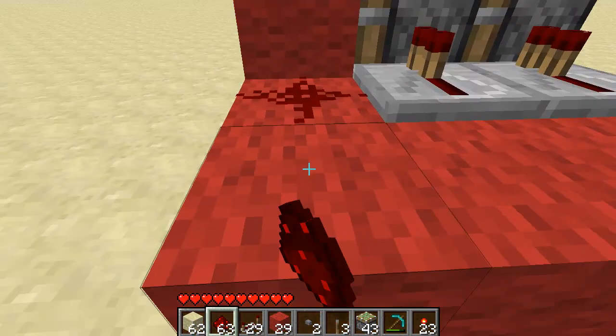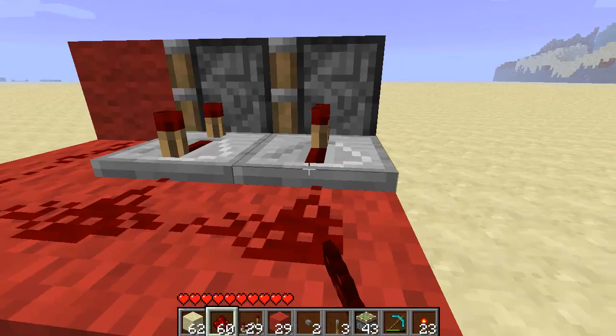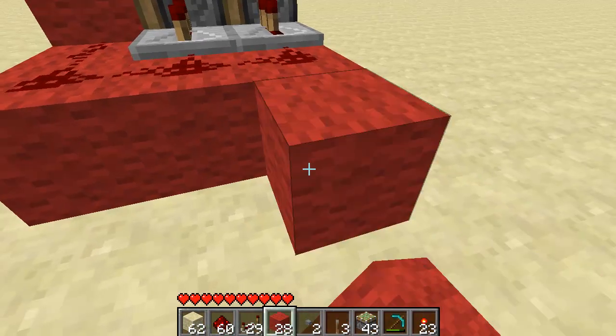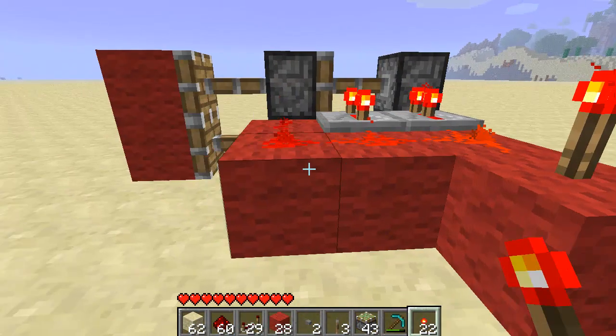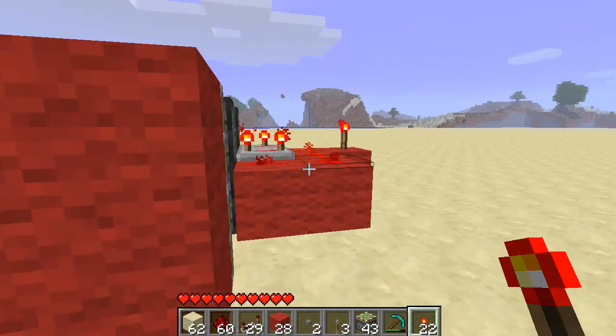It's really easy to set up. Just like so. Set this one to four, that one to two. Put a block here. And there you go. As you can see how it pushes that block out with the double pistons.